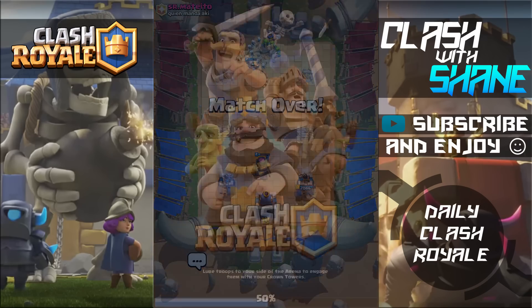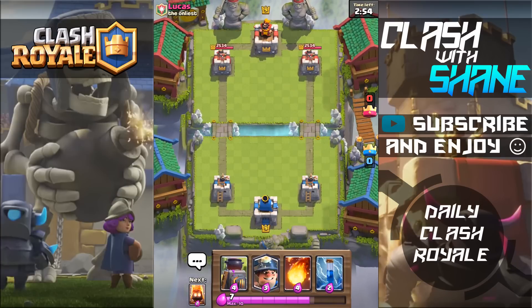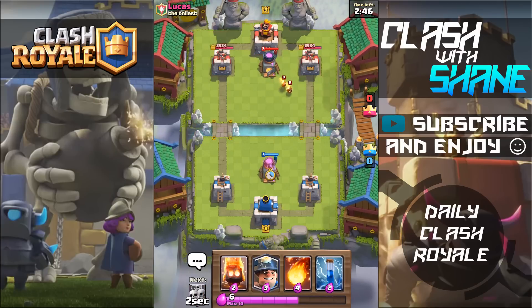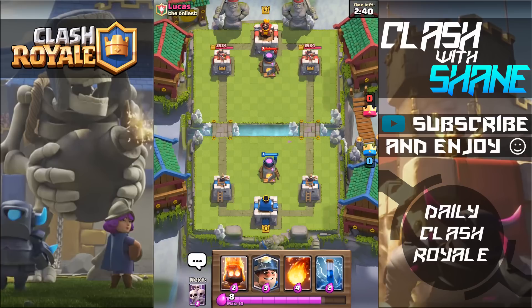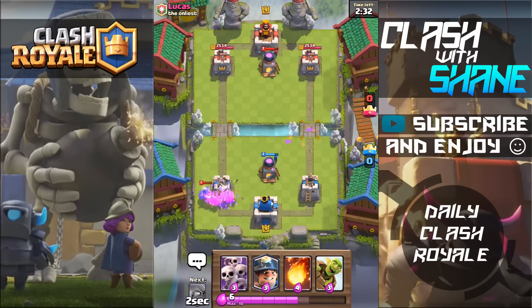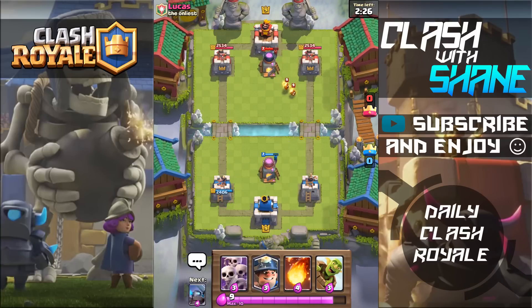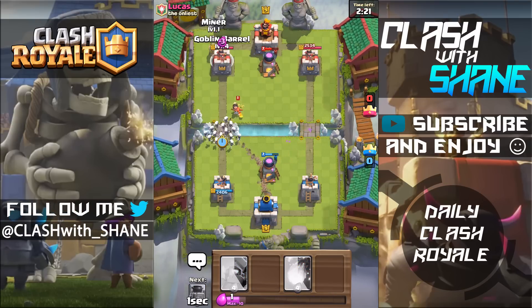Let's go ahead and do another battle with the Miner deck. Facing off against Lucas. Let me know in the comments below — do you prefer the Hog deck or the Miner deck, which version of this Super Combo would you prefer to use? Let's Furnace the same lane as his Furnace, but he placed his between the towers, which is interesting. Let's go ahead and Fire Spirits here, then we'll Zap it. He's using a very similar deck — I wonder if he's using the Super Combo as well. Let's go ahead and Skarmy.